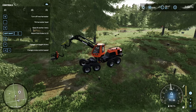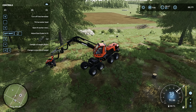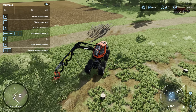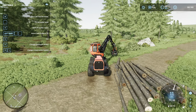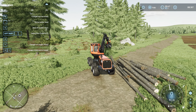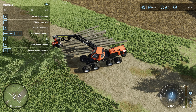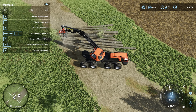Just press X once and it's going to chop it off. Go back, and what I'm doing is piling them up in straight lines so that it's easier to lift them up later on. Keep the saw to your side, use right mouse button, pull back and it's going to lift it up. Then align the saw somewhere close to the end of the trees and press X once again — it's going to chop it off.